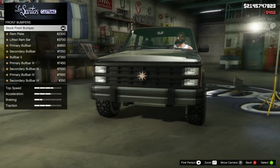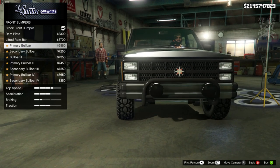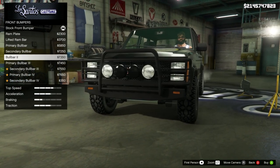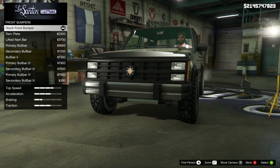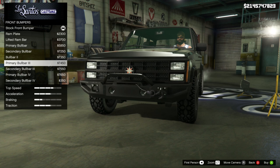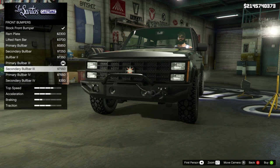Then we do get a front bumper option — loads of options for this one. The ram plate, ball bars — these are actually quite good so far. The ball bar two looks awesome, then ball bar three, secondary ball bar three, ball bar four — there's some really good options. I actually really like the primary ball bar three. Thinking ahead though, I want that in a different colour to my primary, so I'm going to go with the secondary ball bar instead.